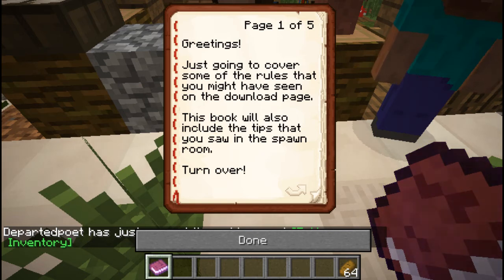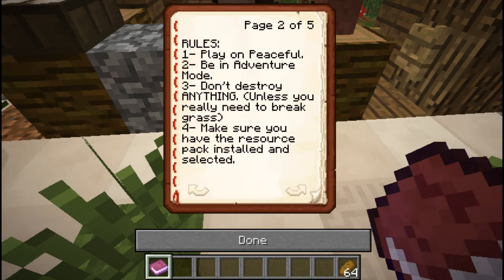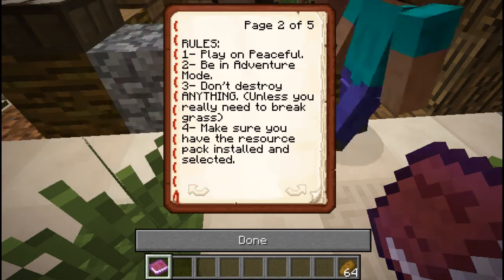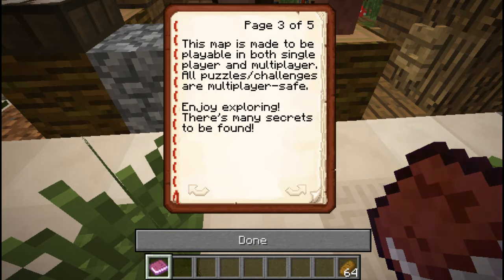Greetings! Just going to cover some of the rules that you might have seen on the download page. This book also includes the tips that you saw in the spawn room. That's good, because you skipped the spawn room. Rules: play on peaceful, be in adventure mode — well, too late for that, we're in survival. Don't destroy anything unless you really need to break grass. Make sure to have the resource pack installed and selected, and we do. The map is made to be playable in both single-player and multiplayer. All puzzles and challenges are multiplayer safe. Enjoy exploring.